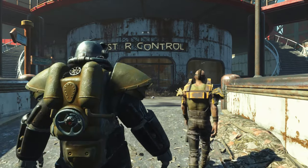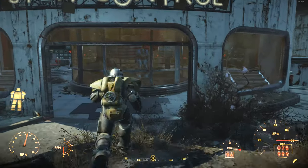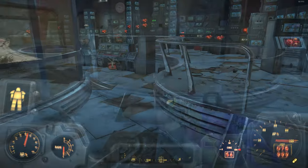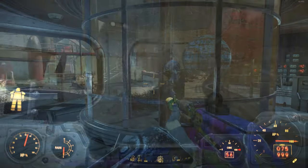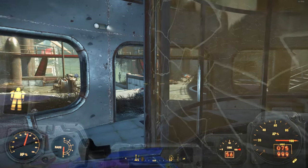How this works is you want to hop into the power armor and move all the way around to the side of where the power armor is behind the glass. You then want to walk up the stairs so that you're pretty much touching the glass window, and then turn it to the side, pretty much exactly as you see from the gameplay in the background.